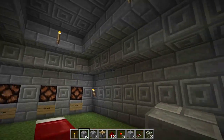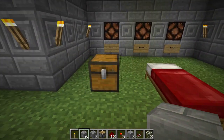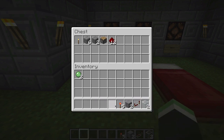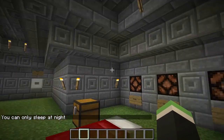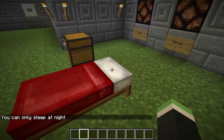When you walk into this building and spawn in, you're gonna put all of your items into this chest here. Then you're gonna sleep in this bed if it was night, and if it's not then you'll want to change the time to night, because you want to set your spawn here.